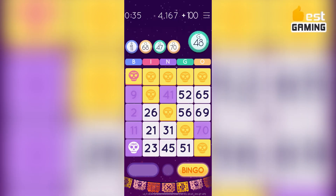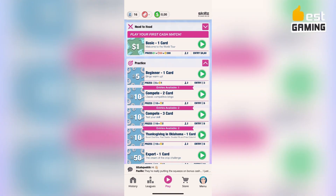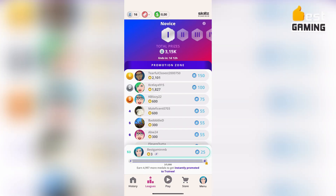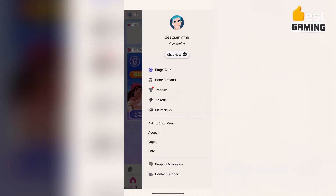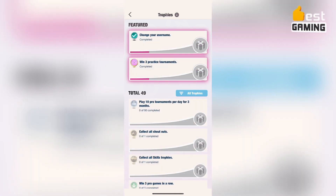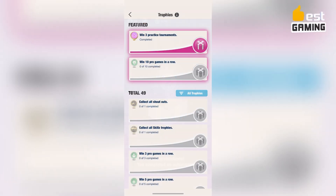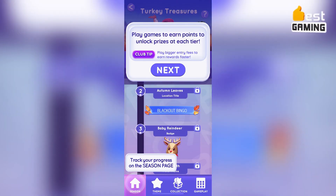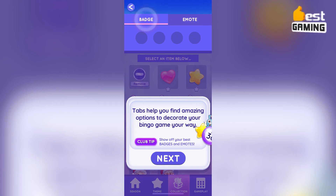Getting into the action is easy: simply download the app, create an account, and start playing immediately. The straightforward gameplay involves marking off numbers and forming patterns, ensuring a quick learning curve. Blackout Bingo's in-game features contribute to its allure. Real cash prizes, varying based on the game mode, add a thrilling incentive. Power-ups enhance gameplay, and daily bonuses offer additional perks for dedicated players, allowing them to purchase power-ups or enter tournaments.